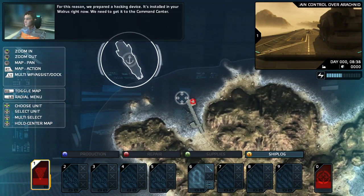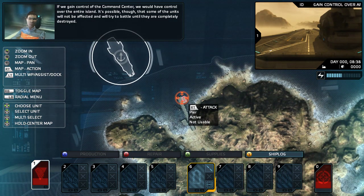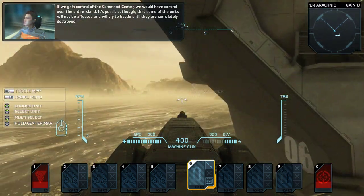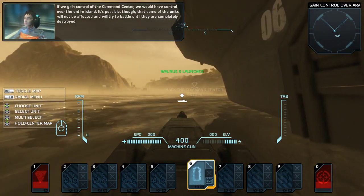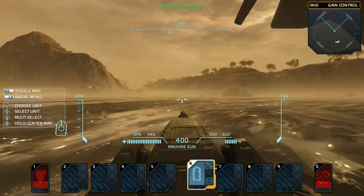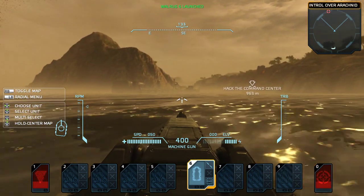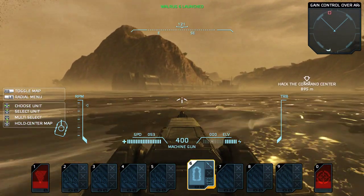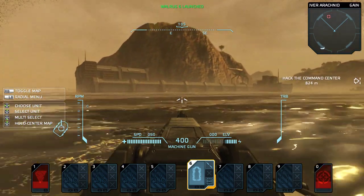It's installed in your walrus right now — we need to get it to the command center. If we have control of the command center, we would have control over the entire island. It's possible, though, that some of the units won't be affected. Wait, why does my walrus have no battery? Who was in charge of recharge? Come on! Someone dropped the ball on giving my boys some fuel. Lazy bastards. No fuel for my walrus. How sad.